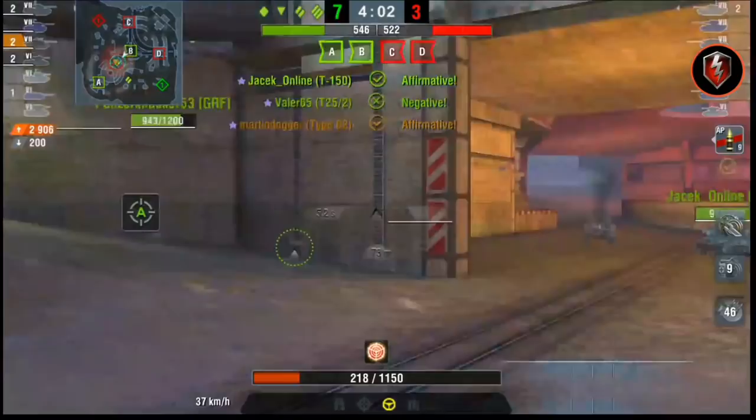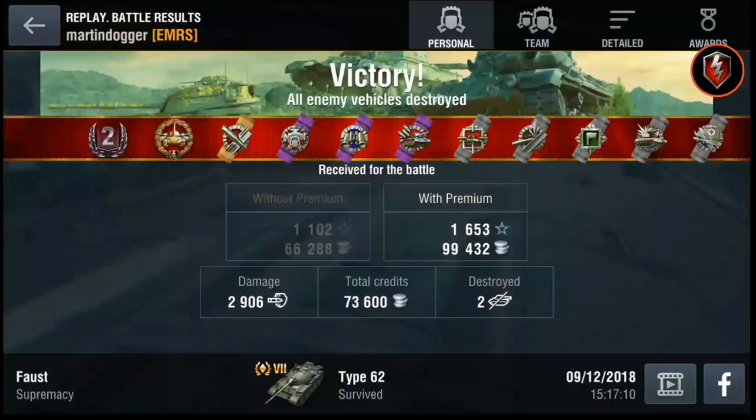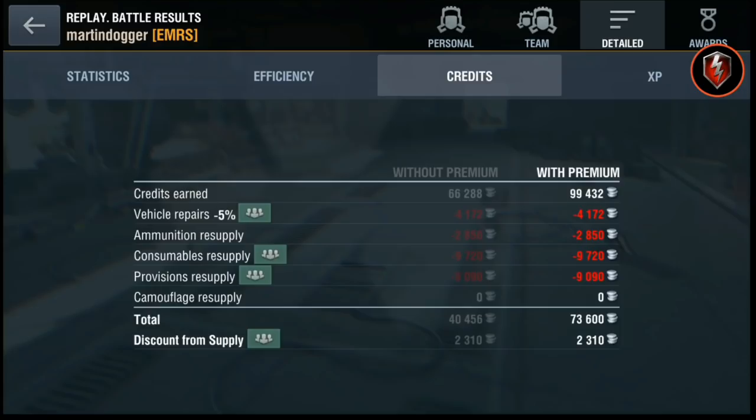It is a light tank — it hasn't got a very heavy chassis. It has a good engine, excellent traverse, acceleration, etc. I prefer this one to the Dracula because it is a more balanced ride. It is a brilliant tank; if you haven't got it in your garage yet, I would recommend you get it. But first, stats and numbers, a little bit of armor profile, and then some more gameplay.